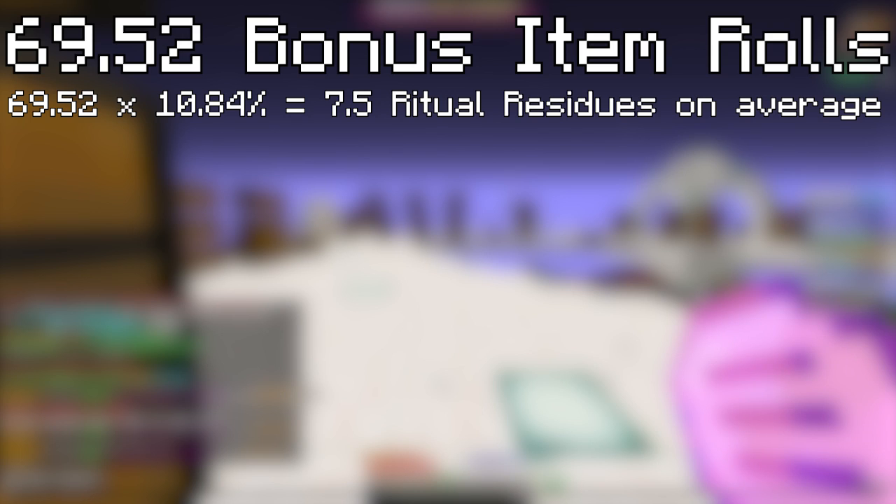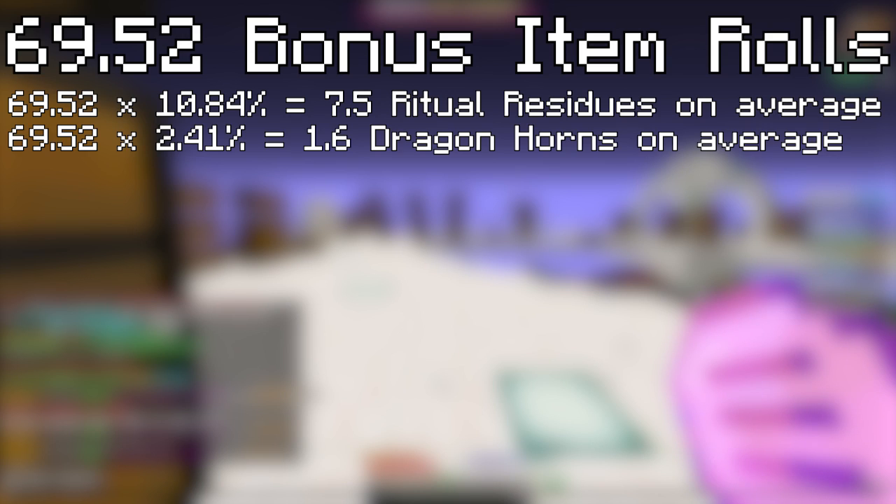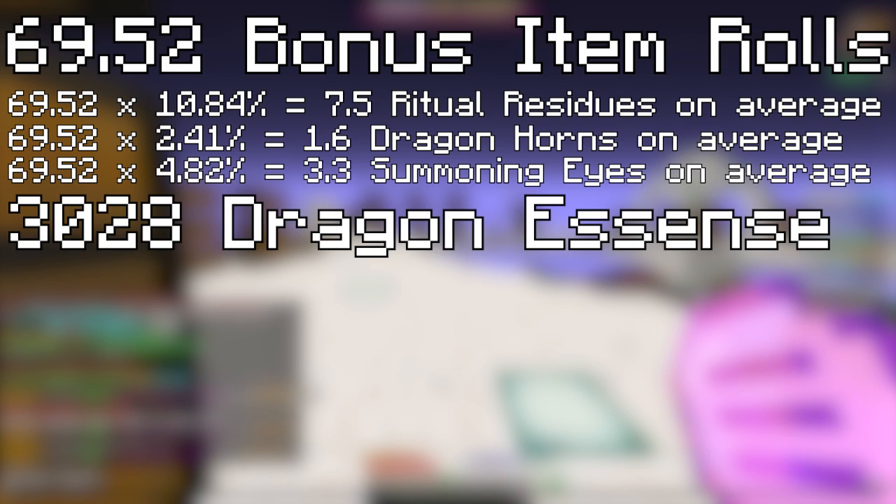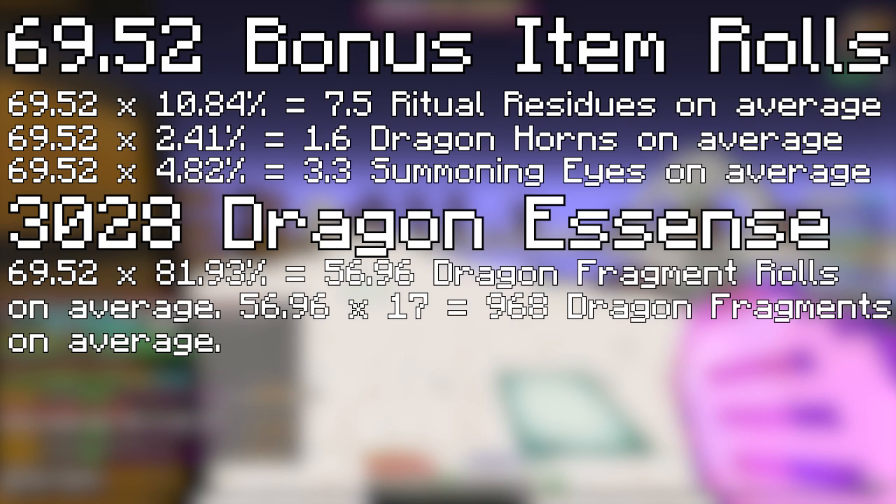On average, you'll have 2.41% Dragon Horns, which means you'll have 1.6 on average. And you'll have 4.82% Summoning Eyes, which is 3.3 on average. You should also get 3,028 Dragon Essence from sacrificing all of these Boots. But 81.39% of the time, from those bonus item rolls, you're gonna drop 15 to 20 Dragon Fragments. Let's say you get 17 Dragon Fragments each time — you're gonna be left with 968 Dragon Fragments.